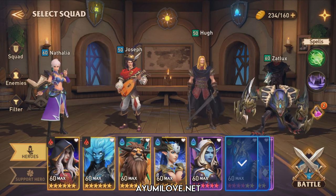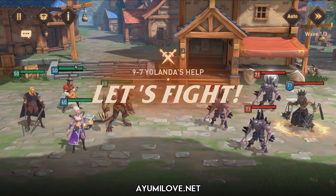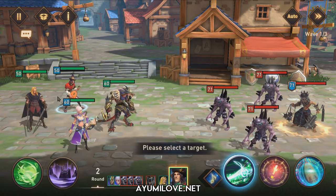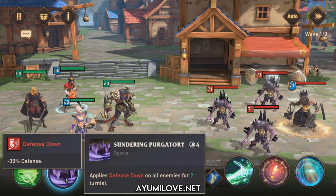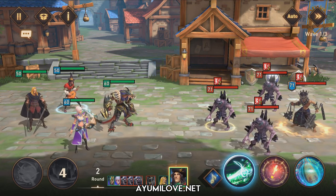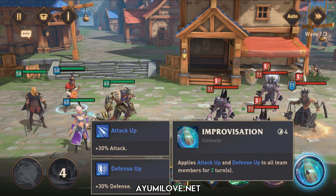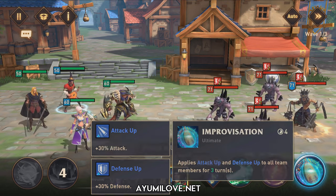Let's see them in action — I'll put this on manual and 1x speed to explain how these heroes synergize. Joseph will start the battle first since I've equipped him with the highest speed. During auto battle, he will apply Sundering Purgatory on all enemies. I have his focus very high, around 60 to 80%, to apply this defense down without the enemies resisting it. He then comes in with his ultimate ability Improvisation, which applies attack up and defense up for 3 turns on all allies.